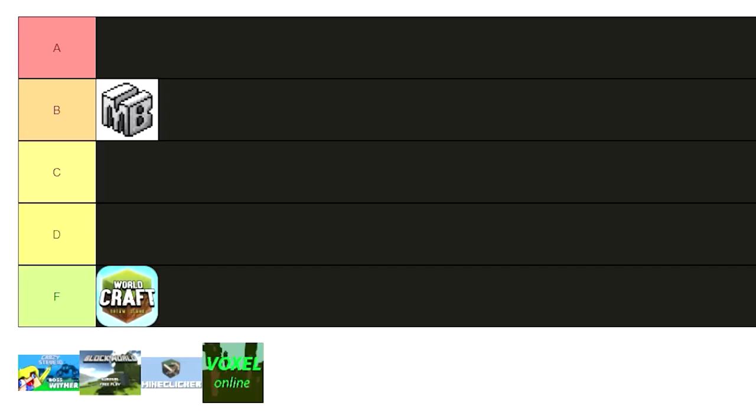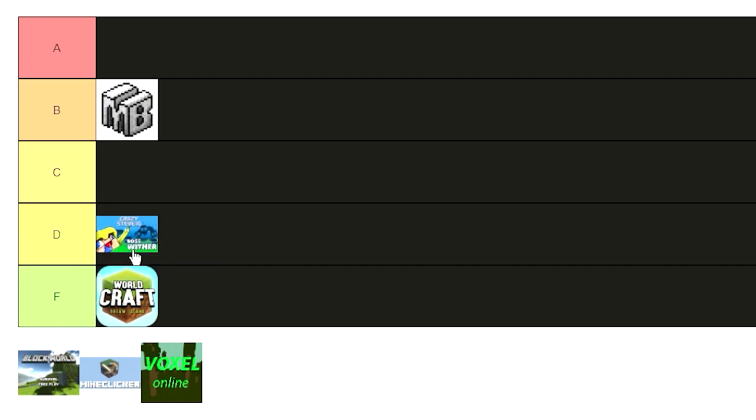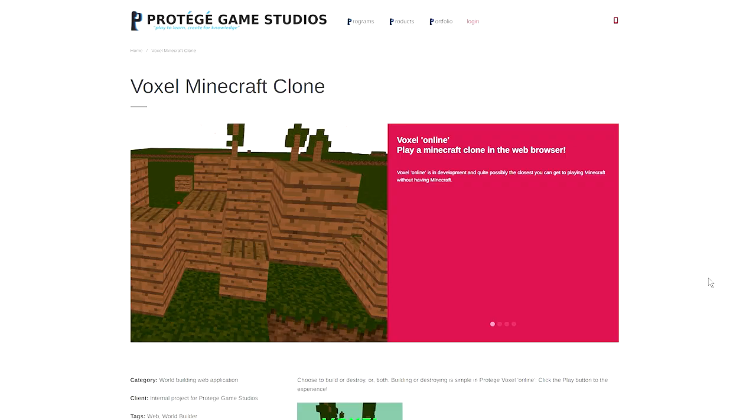For Crazy Steve.io I'm gonna have to put this thing in D tier, because it's not even like a Minecraft ripoff — it's literally just an agario ripoff. It doesn't really have anything to do with Minecraft. You can't even break or place blocks. The only thing that's holding it from an F tier is just the fact that it's actually playable, unlike Worldcraft where you just can't do anything.